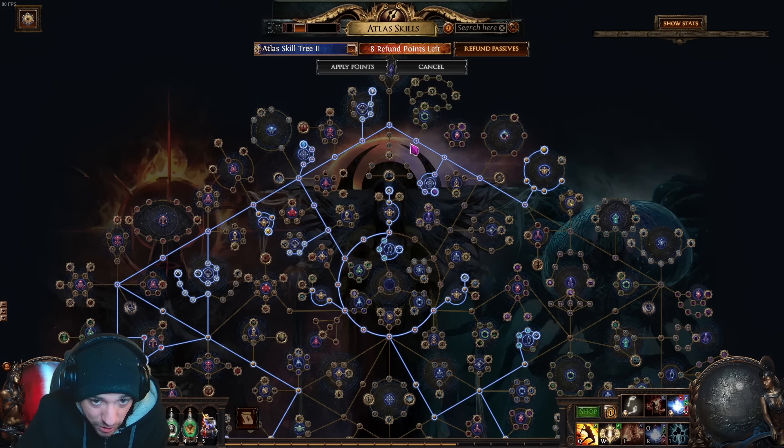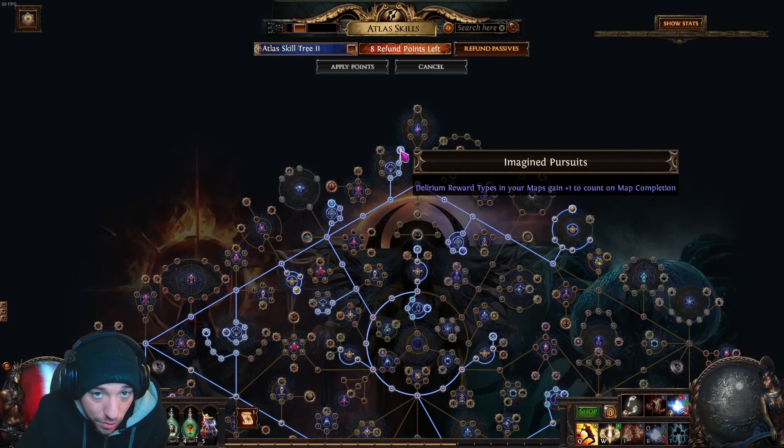Get some more scarab chance, and this delirium node as we go around the bend is very important — it gives map completion plus one to the rewards, which means once you kill the boss it's going to jump a whole tier higher. What you want to do is get to six rewards, or incredibly close to six, when you go into the boss room so you can jump up to that seven reward tier.